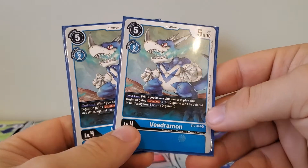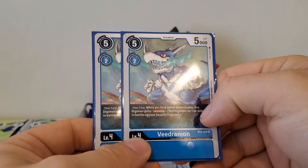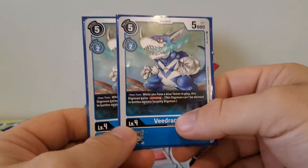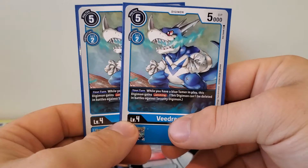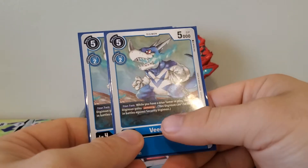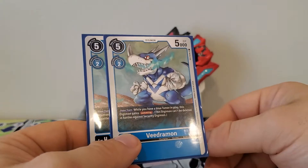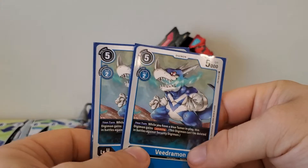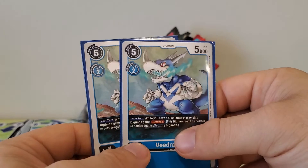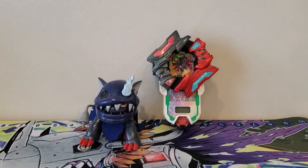Next we've got two copies of this Veidramon: five play cost, two digivolution cost, 5,000 DP. Active effect: while you have a blue tamer in play, this Digimon gains jamming. No inherited effect. Jamming is super useful — I played a casual game where I had a champion with jamming and I must have swung three times into their security stack and it just wouldn't die. Being able to swing into a security stack and not worry about death, having your opponent focus on it — super good card.